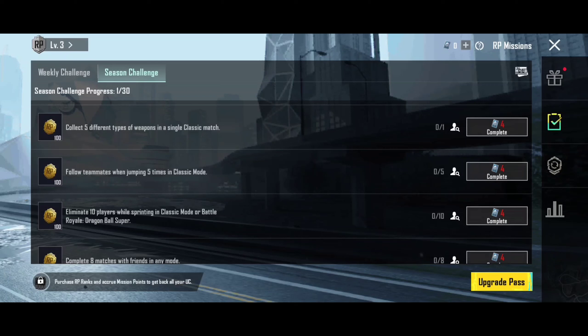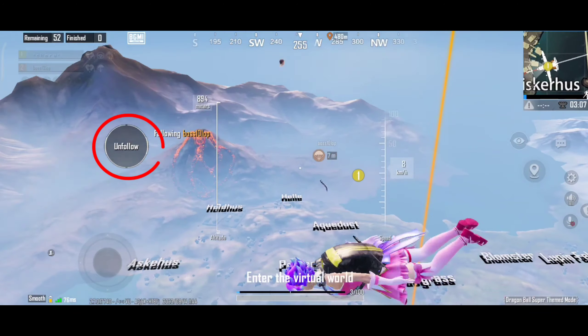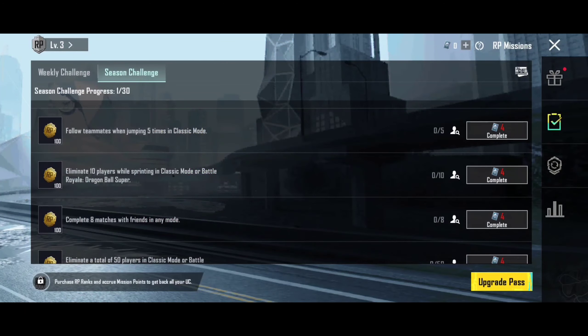The next mission is to follow teammates while jumping 5 times in classic mode. You need to follow your teammates and land in the same spot. You need to do this across 5 matches to complete the mission.